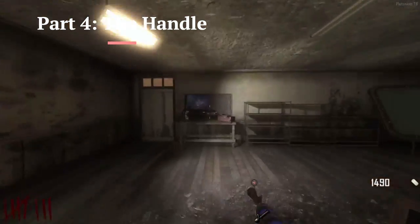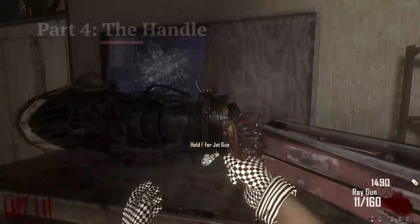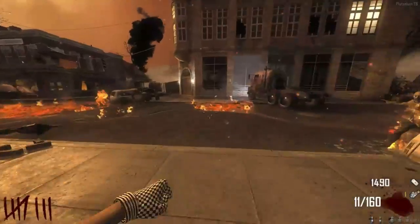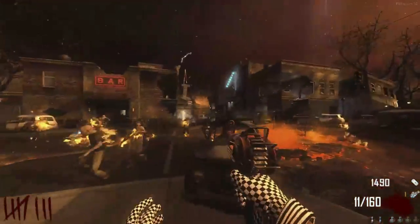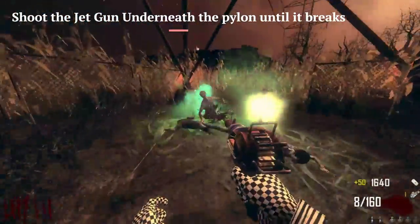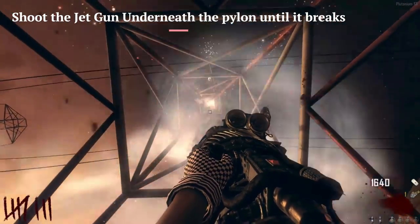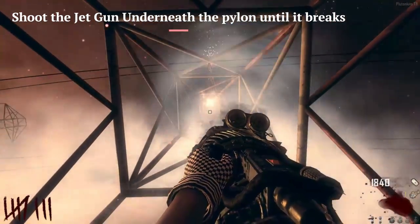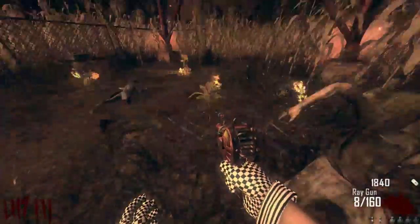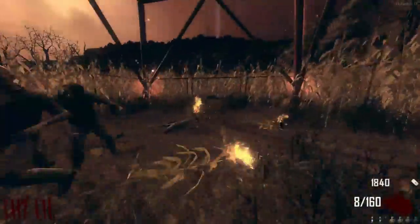Once you add the fourth and final handle part, you can pick up the Jet Gun — and 'aw yeah' is actually what the text originally said on release of this game. With that, you're going to take the Jet Gun to the pylon. Once you're at the pylon, all you have to do is take it out and shoot it towards the top of the pylon until it breaks. Absolutely all that work for nothing, but that's what we have to do. That is step two.